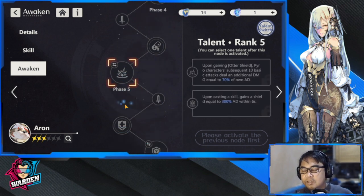Phase five is a shield: pyro characters' subsequent 10 basic attacks deal damage equal to 70% of Aaron's own AD, which is a nice buff for an all-pyro team. The other phase five option is a skill-based awaken: gain shield equal to 300% AD within six seconds. I like this better — especially if not every character is pyro but the majority of the team is.